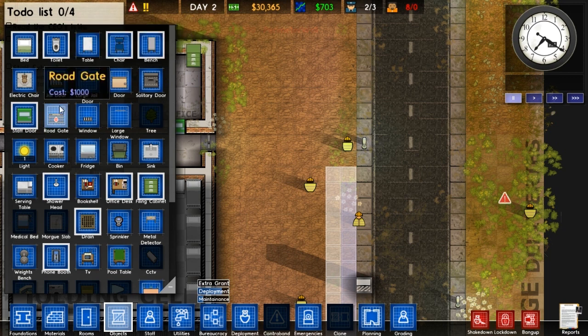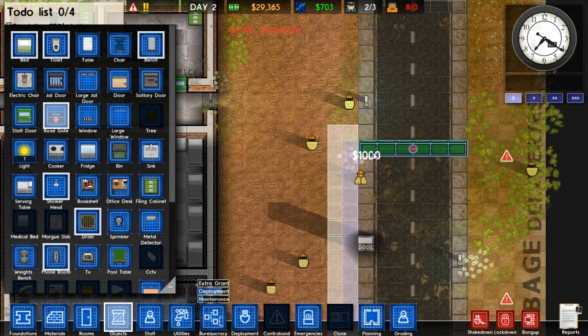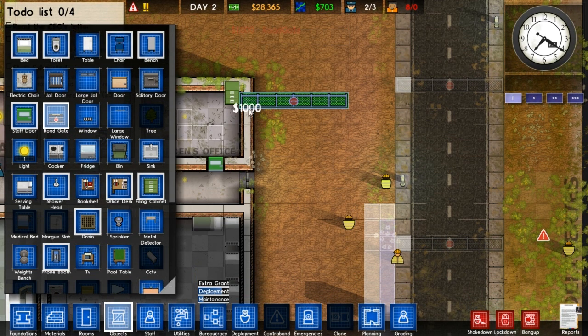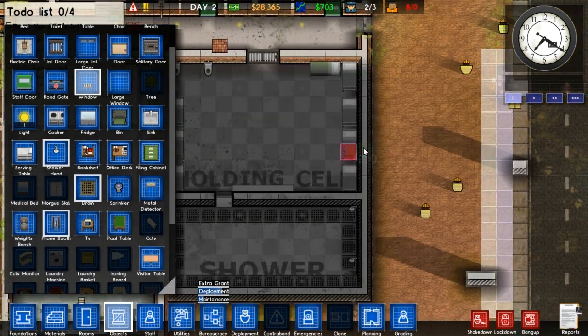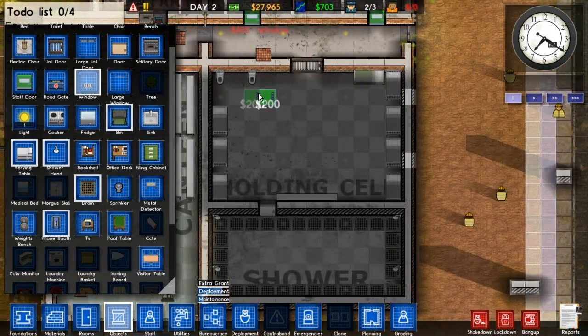Can we build gates? A road gate - I guess we put that across the road so they can't get out. We'll put a road gate here and a road gate here. There we go, that should stop people getting out. More perimeter walls - this is going to cost me, but at least it will stop people getting out and I won't lose. We need a way in and out of the prison - a big gate or something. We could give the prison windows - we'll get some windows fitted so at least they can see out.